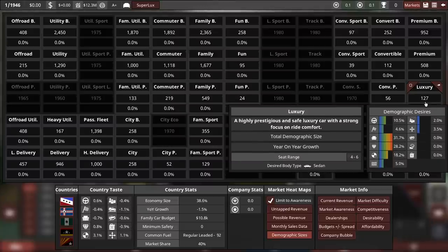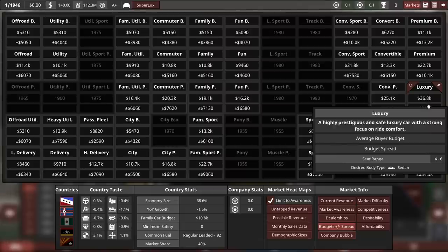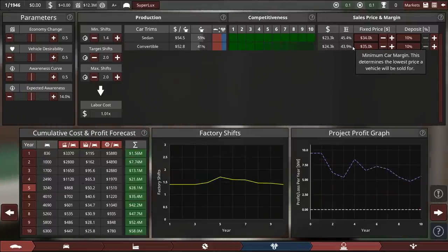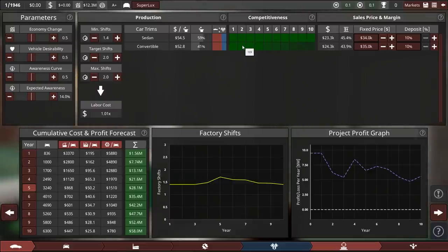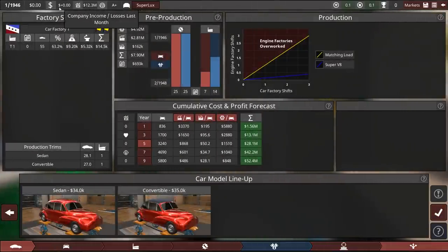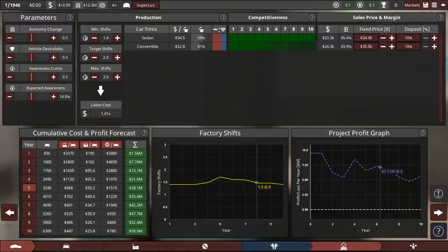Looking at monthly sales data and demographic sizes — 4,200 in the luxury demographic. With our current awareness that's 127, which is still way more than what we're building per month. Even halving that, we still have access to more buyers than we can produce. So let's aim for 34,000 — that gives a decent margin. 34,000 and 35,000 for the convertible since it's a bit more expensive to produce. Competitiveness numbers are quite high, which is very useful at the start. We're making a profit, and this will be considered when taking out a loan — which we need, since we have no cash on hand.